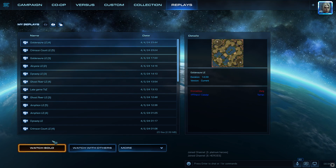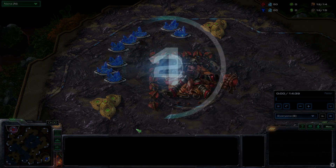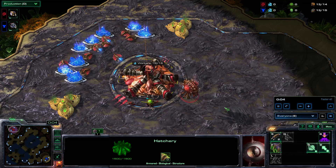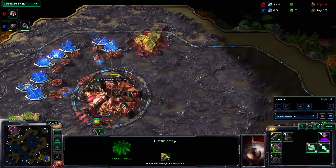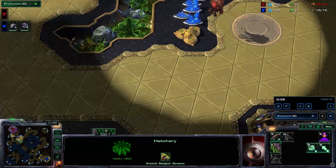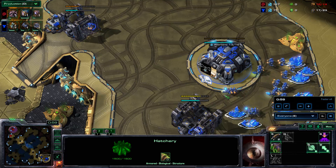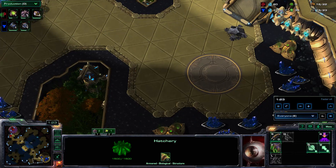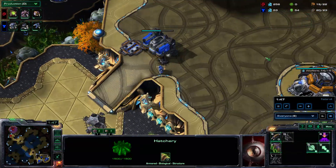The other game would be this — another TvZ, except this is on Golden Aura. He is top left, I am bottom right. I don't understand the gas trick with Zergs, but some Zergs do it. I just do my normal scout to double check.